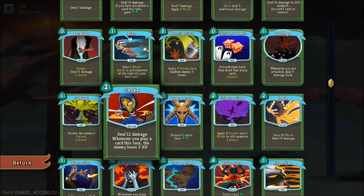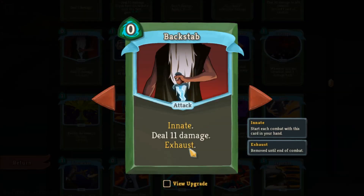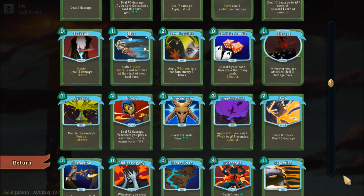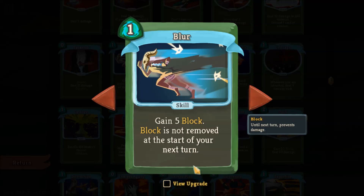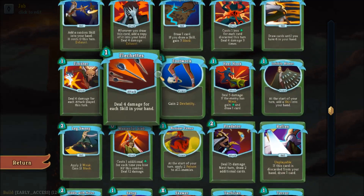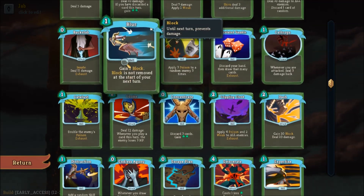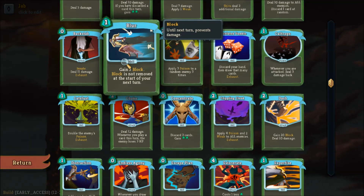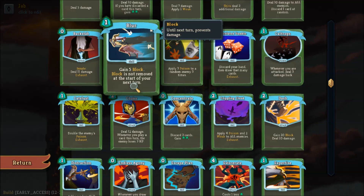Backstab is basically free 11 points of damage right at the start of a battle and then it goes away. If you can get copies, you can get an alpha strike of immense damage on turn one and then they don't clog up your deck. Blur is great if you're going for a block-based strategy. Footwork enhances your dexterity, which improves block value. Combine that with Blur and it allows you to keep your block — very similar to the Barricade card for the Ironclad.